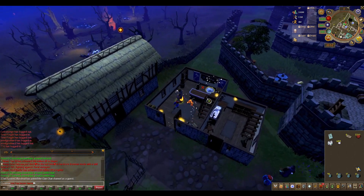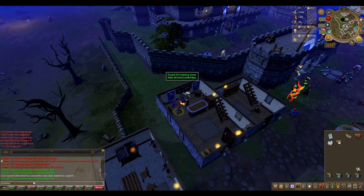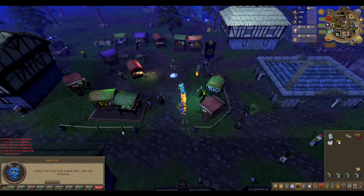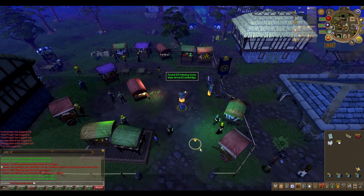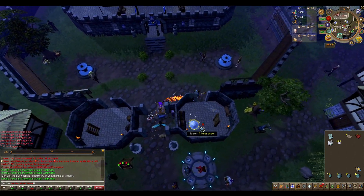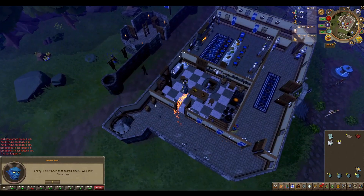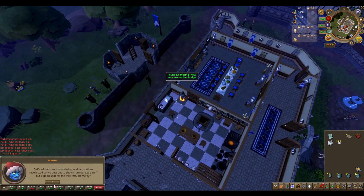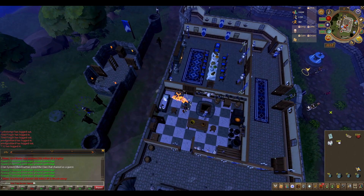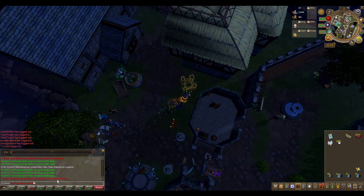Go out and just south, inside Bob's Axes, is the second pile of snow. The third pile is north at the bank chest in the stall area. Now run back south and go inside the castle gate for the fourth pile. The fifth and final pile is in the kitchen inside the castle. With all found, interact with the decorate hotspot just south of the lodestone.